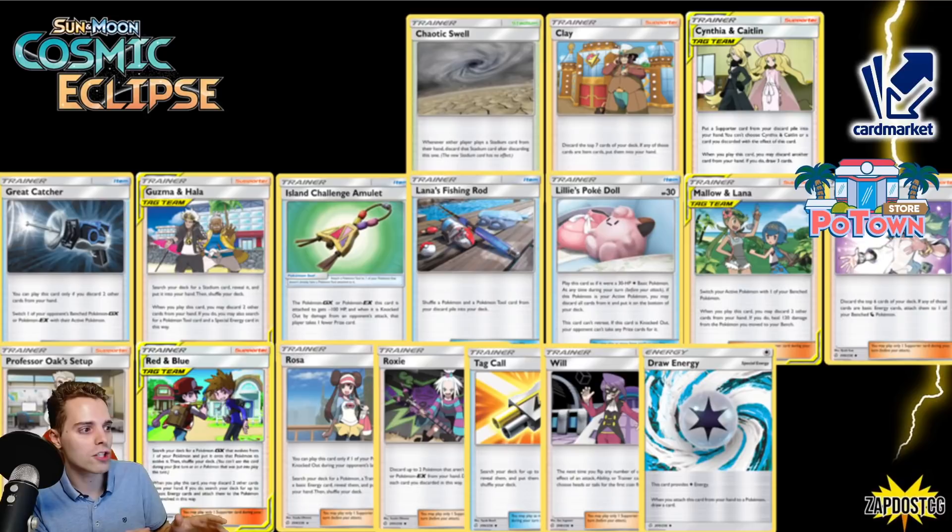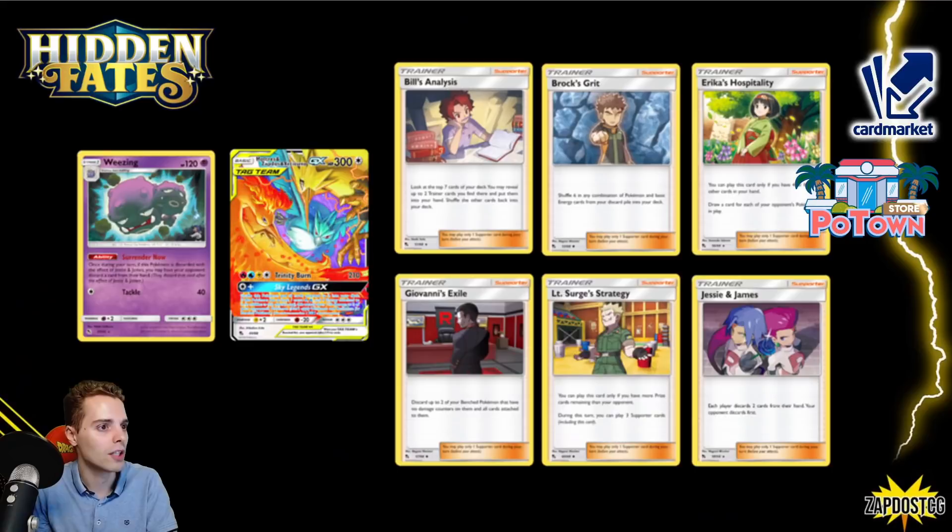Professor Oak's Setup wasn't great because of the first-turn supporter rule. I had high hopes though — I actually played it in my Quagsire deck to get Ditto, Poipole, Wooper. Red and Blue — to evolve into Weavile or Cell Valley. Rosa — a very expensive holographic trainer card — saw play in niche decks like Decidueye-Obstagoon. Roxie was very nice for spreading damage across the field. Will ensuring you have automatic heads on a coin flip saw some play in stall decks.